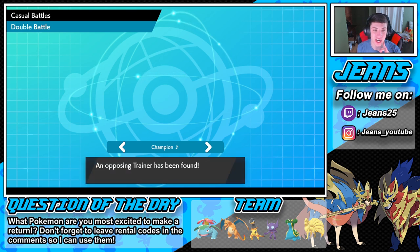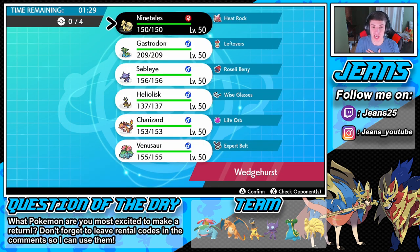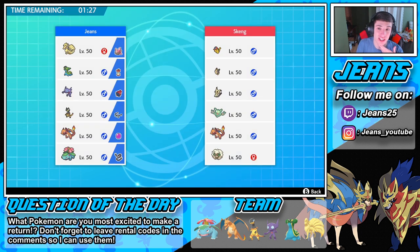I do want your teams - I really do want your rental codes. If you do have the new starters that is gonna be huge for me. This Pikachu's got a hat! Why does this Pikachu have a hat - is that from Pokémon GO? That's honestly pretty cool. He could be going Charizard into Whimsicott right off the rip - that could be scary.